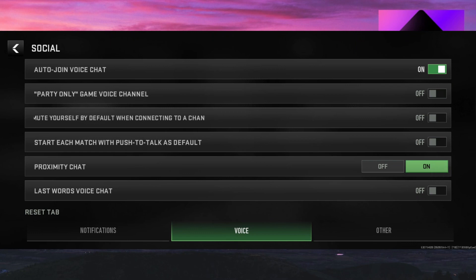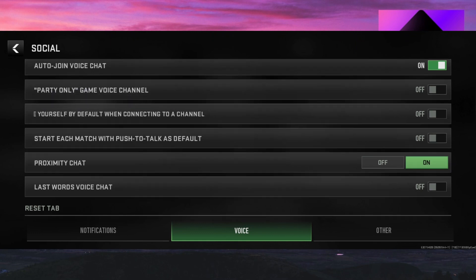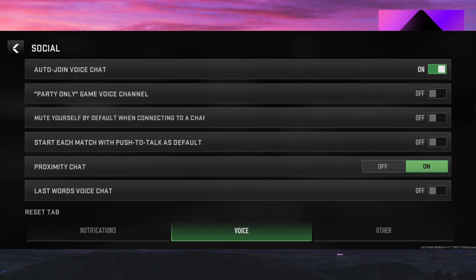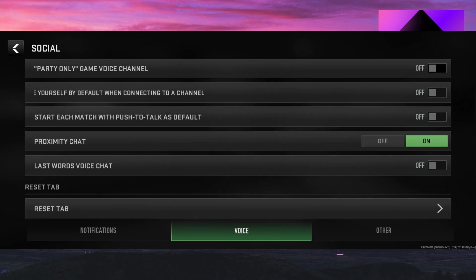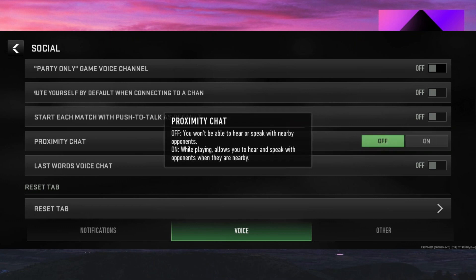Next, click on the Voice section. Inside Voice, make sure that Auto Join Voice Chat is turned on. You also have Party Only Game Voice Channel — if you only want to chat with your party, you can turn that on. There's also Proximity Chat, so if you want to hear other players in the game, click the On button.